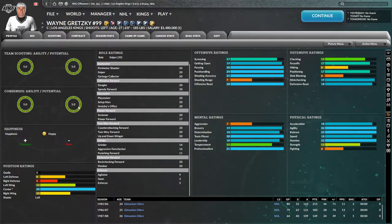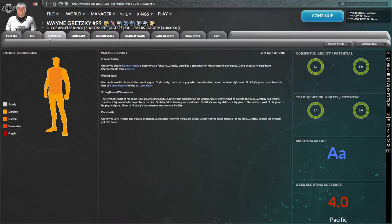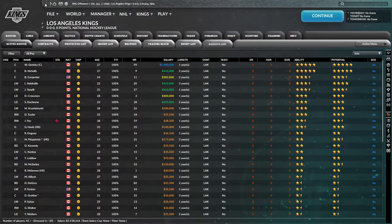Yeah, he's kind of completely insane. What does his scouting say? He's pretty durable. 'Gretzky is clearly Bernie Nichols' superior as a forward.' Yeah, that's probably true. 'Gretzky is an elite player.' His game resembles that of Bernie Federko of the St. Louis Blues. 'Gretzky's very flexible, thrives on change, never takes success for granted, doesn't let criticism take him down.' He's bonkers.